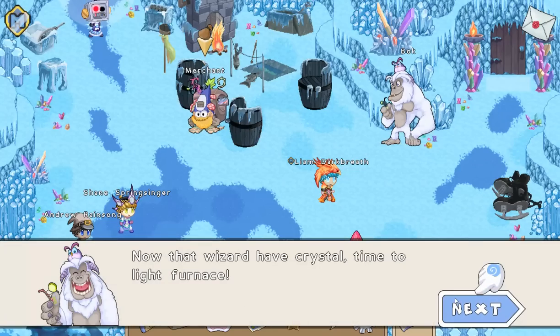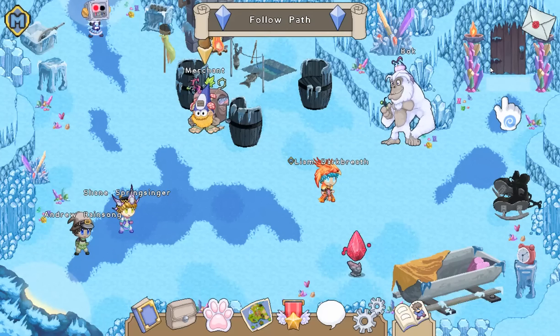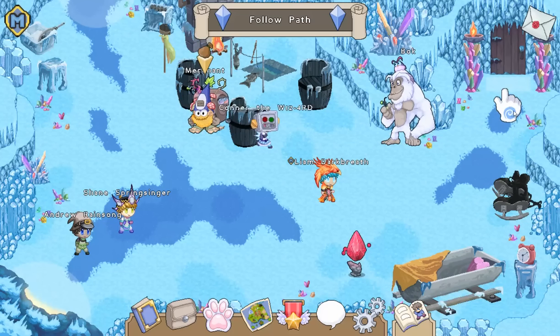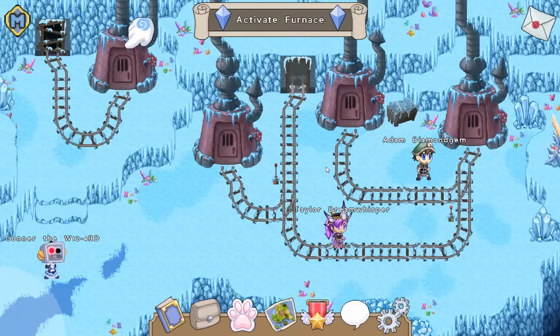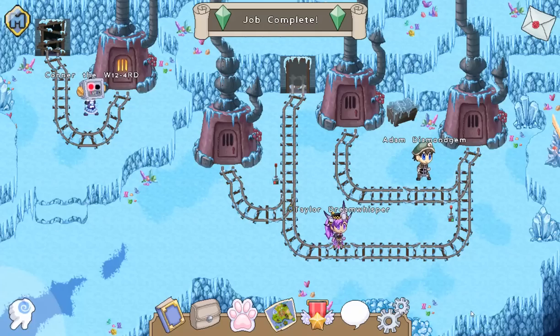The good news is now that wizard has the crystal to go to the furnace room. Good thing that we did finish the regular ShiverChill Mountain — maybe there's gonna be new ice balls, I do not know. Furnace room — now we have to light the furnace. No monsters in our path, awesome. All finished, let's head back. Perfect, let's go.